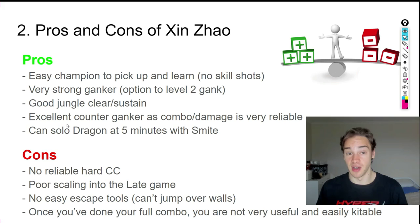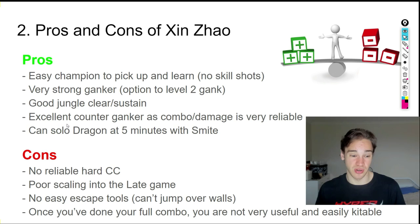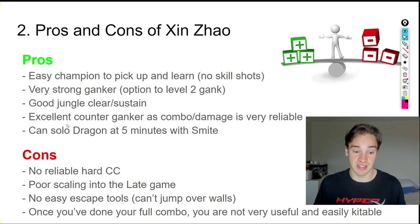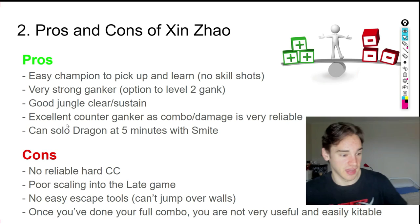Another benefit is that you can solo dragon at five minutes with smart play — with Dragon Souls being very important in Season 10, that's always a little advantage. The cons: there's no reliable hard CC on Xin Zhao, it takes time to set up, and he lacks point-and-click CC. He has very poor late game scaling, no easy escape tools — you can't jump over walls — and once you've done your full combo you're not very useful and are easily kitable.